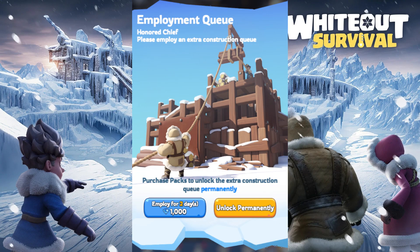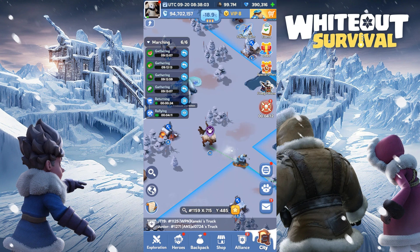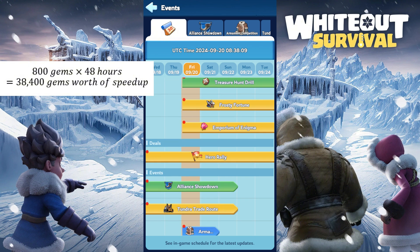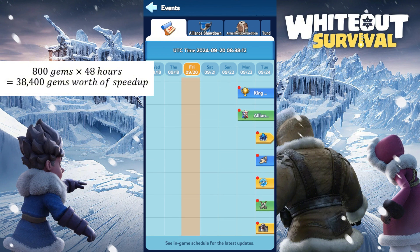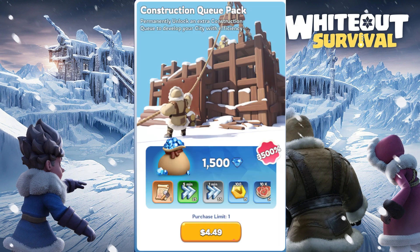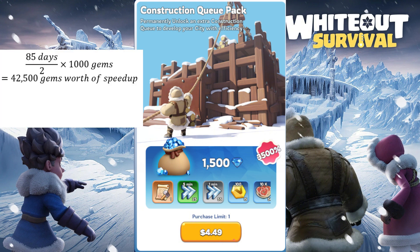Unlocking the extra construction queue for 2 days with 1000 gems is one of the best early investments you can make. Extra construction queue is theoretically a 48 hours construction speedup in terms of growth. This is equivalent to 38.4 thousand gems worth of construction speedup, which is an insane value in the early game. The same thing goes for the extra construction queue pack. It is a good pack for the early game. It would take around 80 to 90 days to hit Furnace 30, so this permanent construction queue would give around 42.5 thousand gems worth of value, which is around 2800% value for the queue alone.